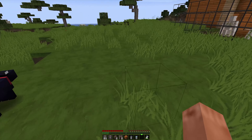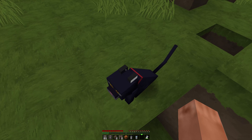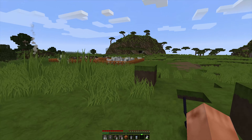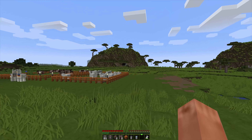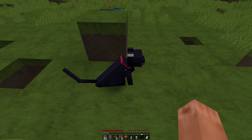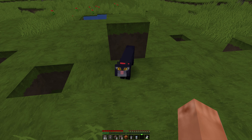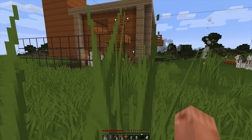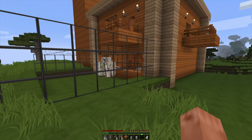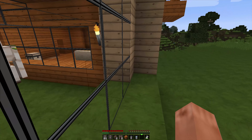This is my house right now and I have a cat here — I haven't named it yet. I got this cat from a nearby village behind the hill; I tamed it by feeding it fish. The thing is, supposedly cats keep creepers away, but this cat actually attracts creepers — my house has been blown up three times by creepers.